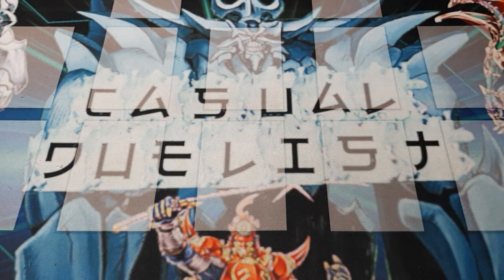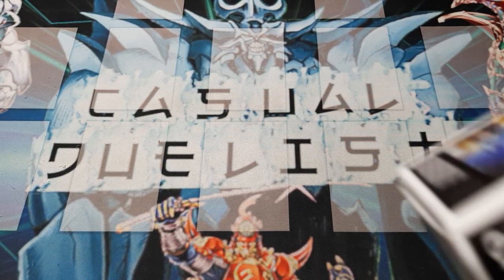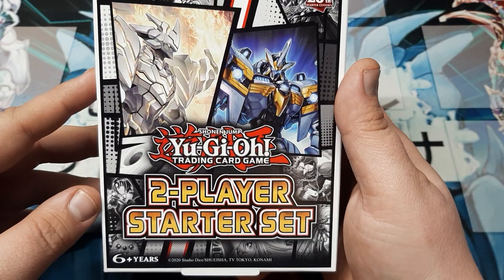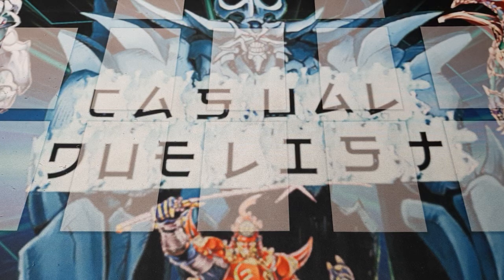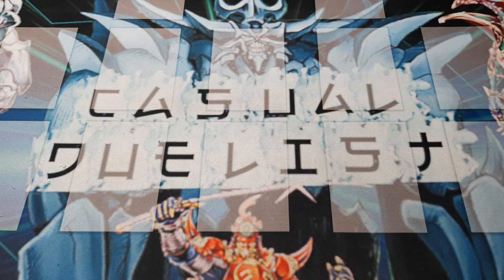Welcome back, Duelist friends. Casual Duelist here, and today we are concluding all of our three-times builds for this year's 2024 two-player starter set for the Yu-Gi-Oh! Advanced format. We've already done player S and player X, both at three times. Let's put it all together and do the song and dance with all the players now. Let's just get into it.